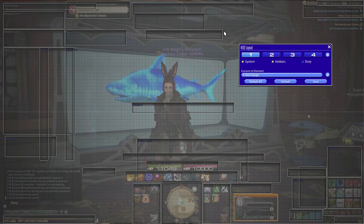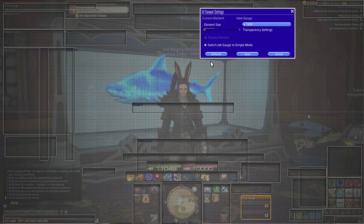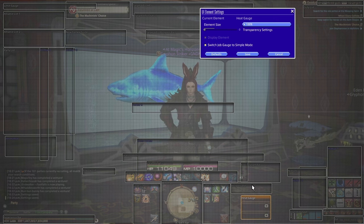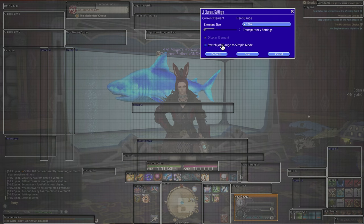Lastly for things that are easy to edit but the game doesn't tell you about: you have the heat gauge — and this goes for any job gauge, not just the heat gauge. You can actually come in here and switch it to simple mode, which is a much smaller, easier to fit version of the job gauge. I personally like the additional flare of the non-simple version, although there are some gauges that I will switch to simple mode just so that everything fits in my designated gauge area.